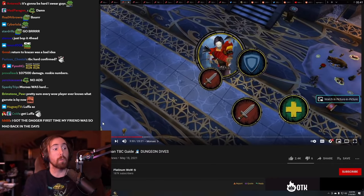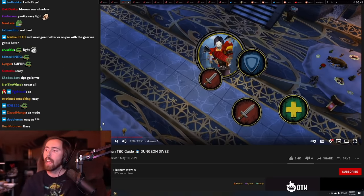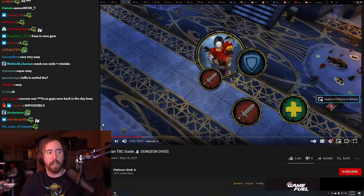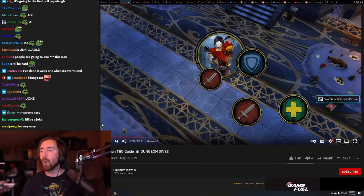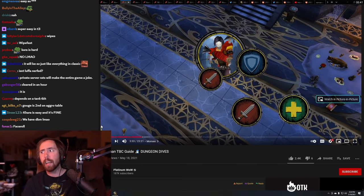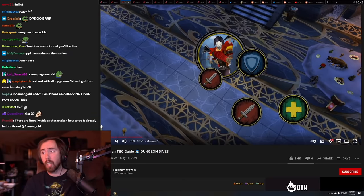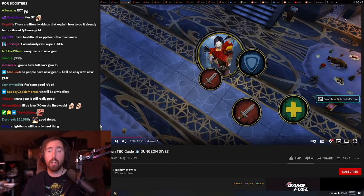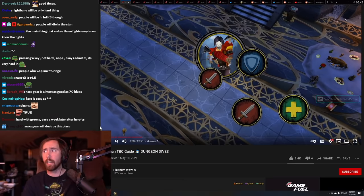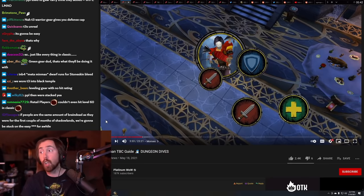I wonder how hard this is going to be on week one — what is this going to be like the first week? I actually think it'll be kind of hard, because people have green gear from questing at 65. But another factor people might not remember is that Naxx gear was really good at level 70, so there are going to be raids in Karazhan with two people carrying Atiesh.